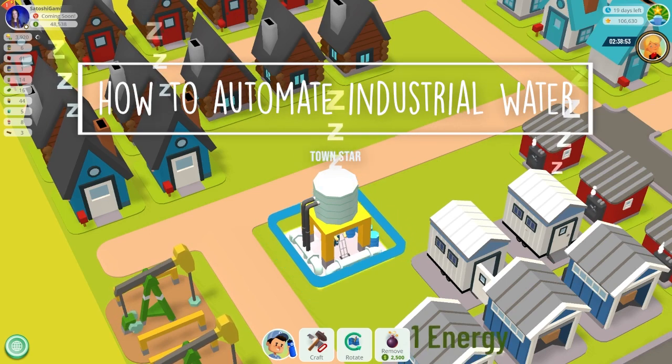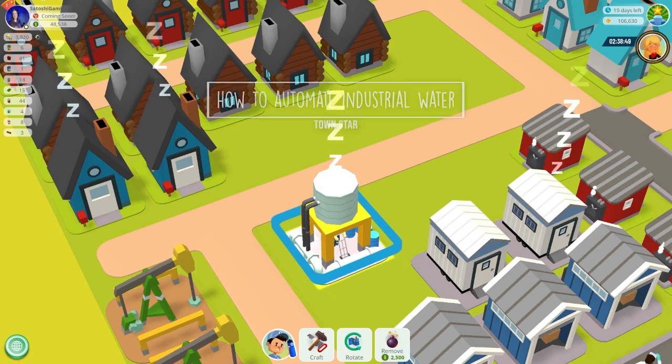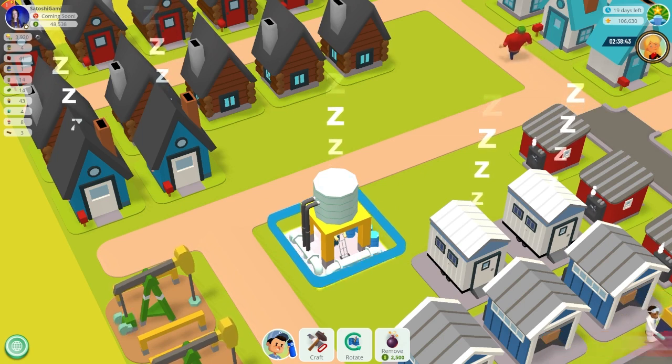Hey, it's Lacy and welcome back to Satoshi Gaming. Today I'm going to show you how to automate industrial water in Town Star, which means getting rid of the water facility to make water drums — you don't need water drums anymore.